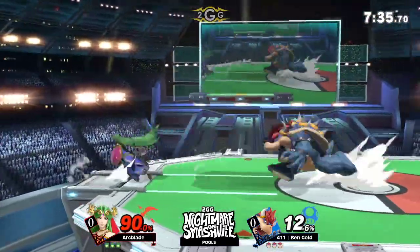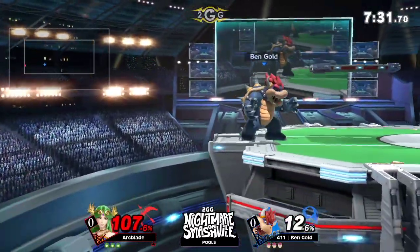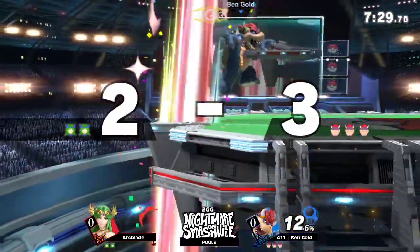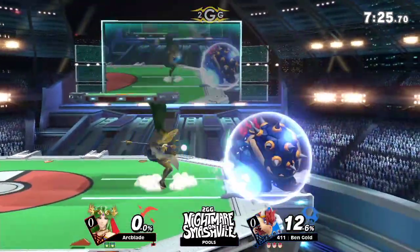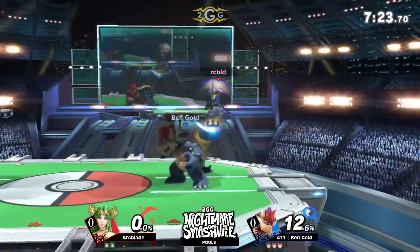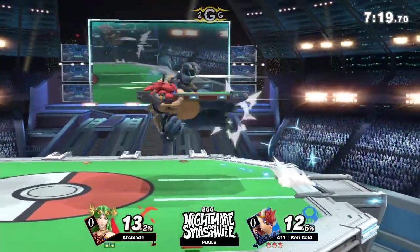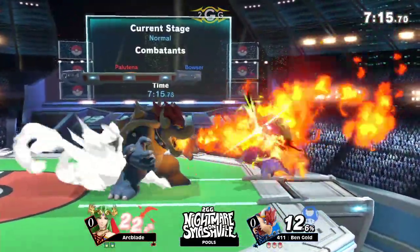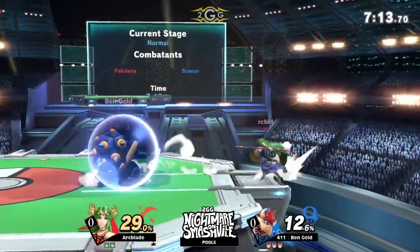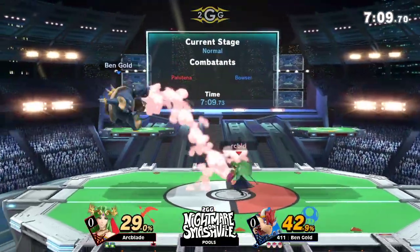Out of shield looking really good right now. We had it the other way around — of course Ben Gold is playing the heavy character. He is going to be the Bowser, Arcblade the Palutena. Good parry. Parrying Palutena's moves is one of the things you want to do against her, especially if you have that timing down. Shield pressure on Bowser Neutral B is so scary — it does so much damage so quickly. It has no business doing that much damage.